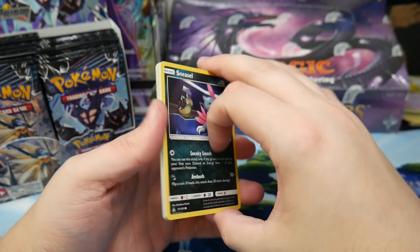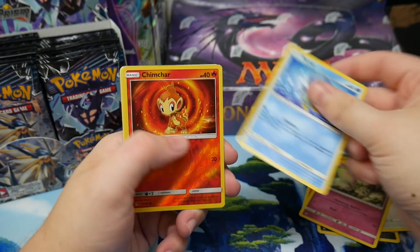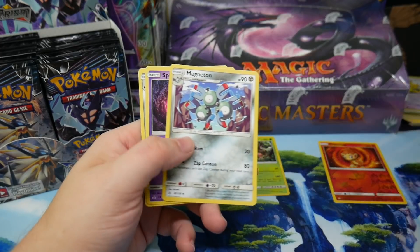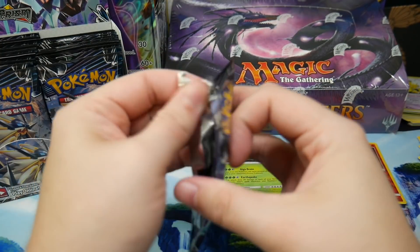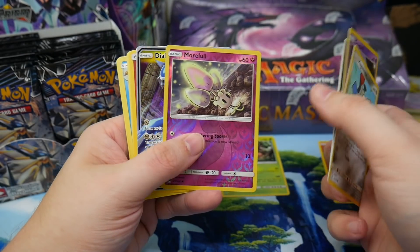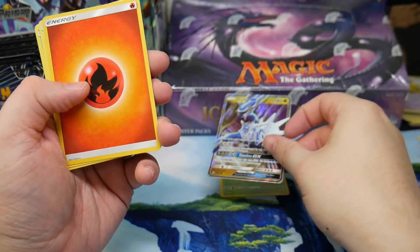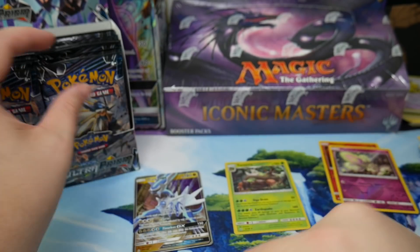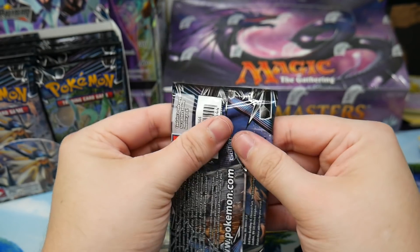We got a Torterra holo on our first pack. There's so much trash under my chair right now. We got more Lols and a Dialga GX — back-to-back pulls! That's crazy. This is what I like about Ultra Prism.